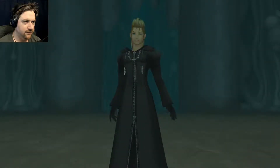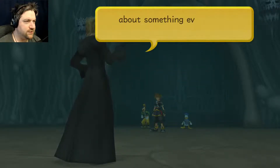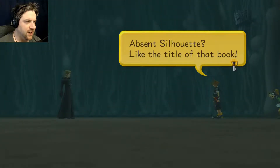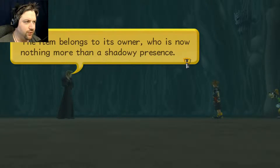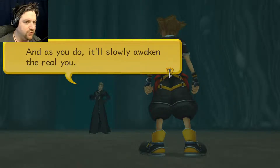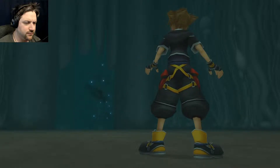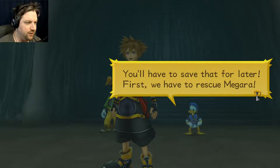He's back. Not you again. Especially when I'm here to tell you about something even better than the Olympus Stone — Absent Silhouettes, shadowy presences of those who were slain. Like the title of that book — exactly. They come in different shapes and sizes. The item belongs to its owner who is now nothing more than a shadowy presence, but you can still fight them. And as you do, it'll slowly awaken the real you.